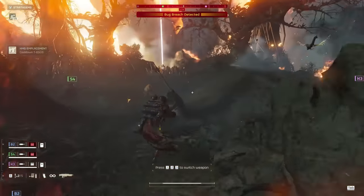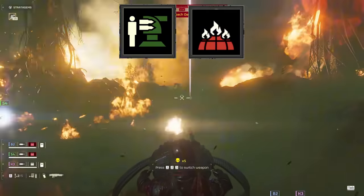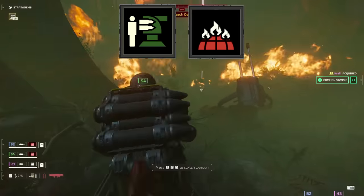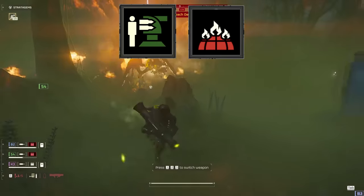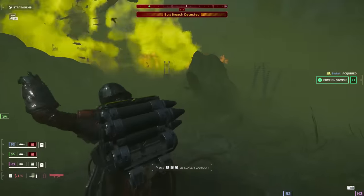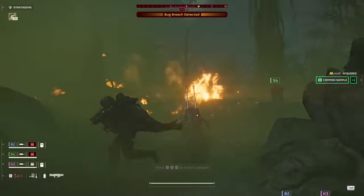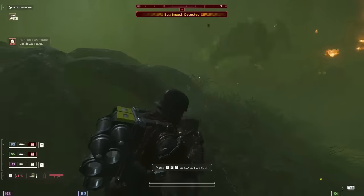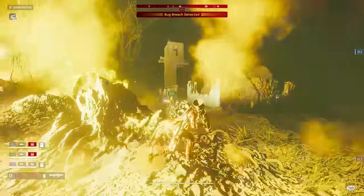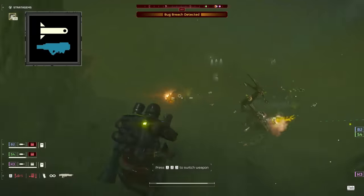Our last combination is going to be pretty simple since you can slot it into nearly any loadout — that being the HMG Emplacement paired with the new Orbital Gas Strike. Given how strong the new crowd control effect of the gas strike can be, and the changes to heavily armored enemies which lets them take damage from the HMG turret, this combination of stratagems just becomes crazy strong. It's particularly effective against the bots due to how fast the HMG turret shreds hulks and devastators, but against the bugs it's no slouch either. It's a great way to clog up a corridor with the bodies of our foes, or to hold down a bug breach while your team gets on an objective.